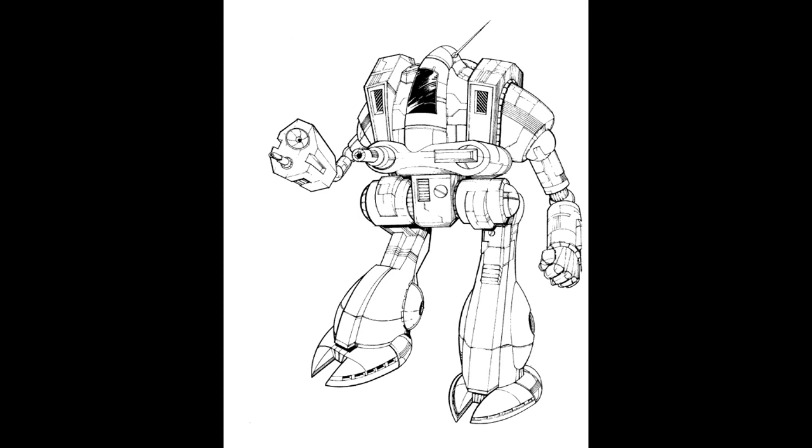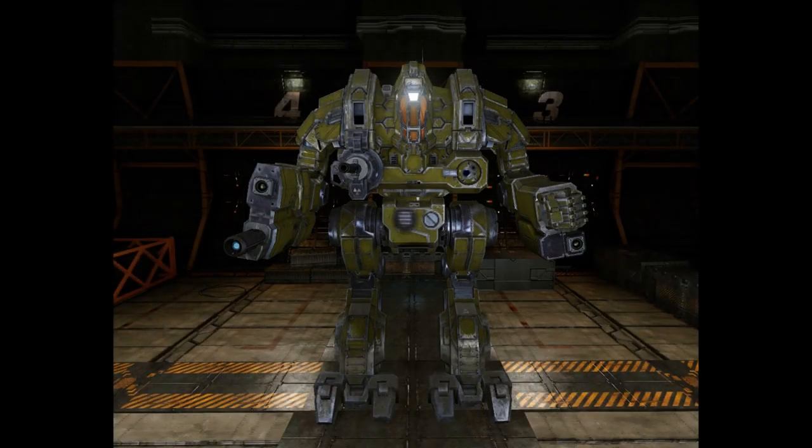It entered service just before the Fourth Succession War, when the production line on Tychonov fell to the Federated Suns. This embarrassing failure was further compounded when many Davion units, including the Cruces Lancers, adopted the Cataphract as their own design. However, the product quality on Tychonov left the Federated Suns wanting, at least in part due to deliberate obstruction by workers still loyal to the Confederation. It was not until 3032 that the Confederation finally replaced the last factory with the one on Betelgeuse, producing their own Cataphracts just in time for the Andurian crisis.